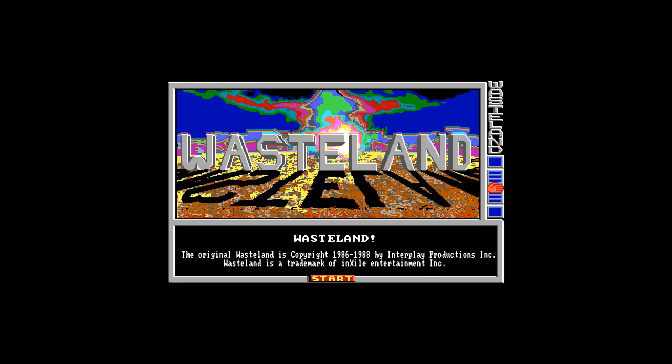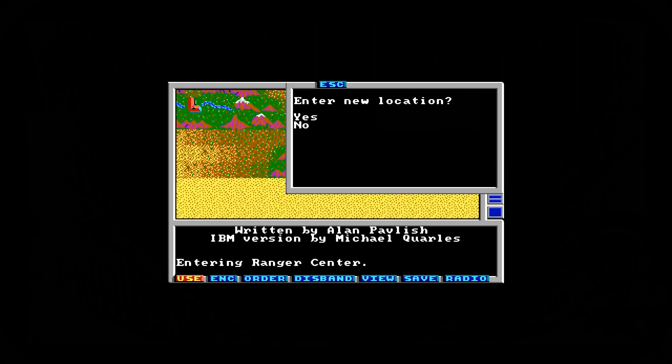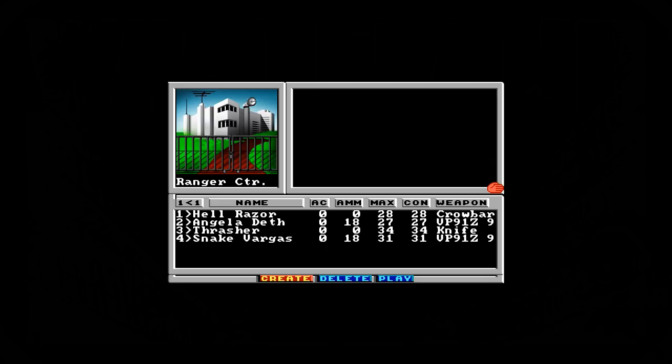Brian Fargo presents Wasteland, copyright 1986 to 1988. Written by Alan somebody or other. Let's just start. Nobody said this game was pretty — it was groundbreaking. For back in 1988, this was really pretty, but use your imagination for today's world. You cannot create any more characters, so we're not going to create a character for this particular first look. If I do a let's play on this game, I may do that.